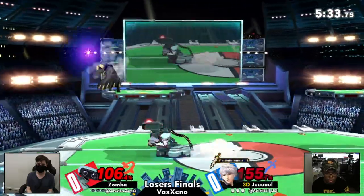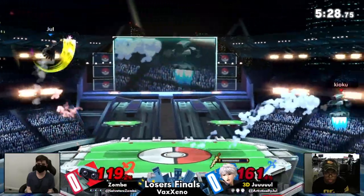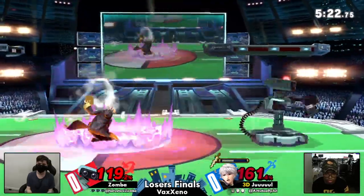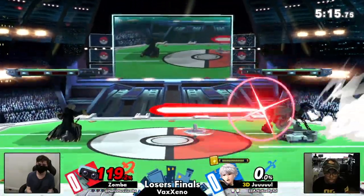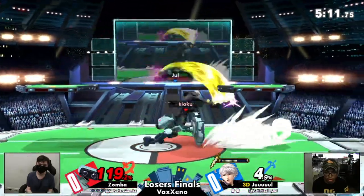Zamba side-B'd the wrong way. We offline — that's how you can tell. Zamba should have side-B'd to the right side because it'll always send in that direction — the one that ROB is facing initially. Good recognition from Zamba to roll away there. I thought that was a plus situation for Jewel to confirm something out of that shield.